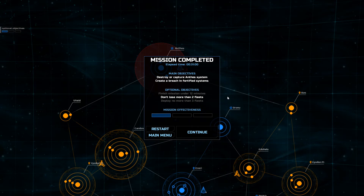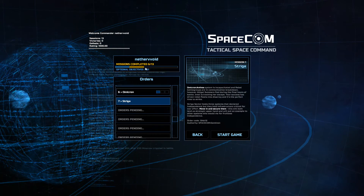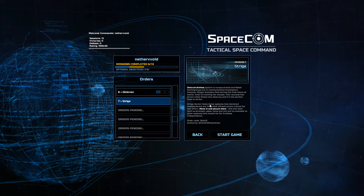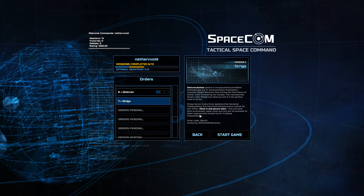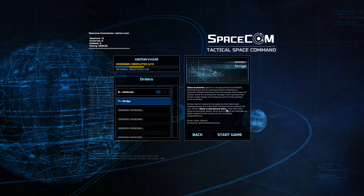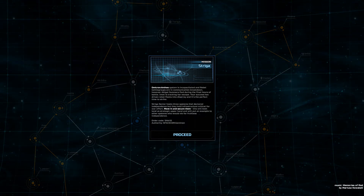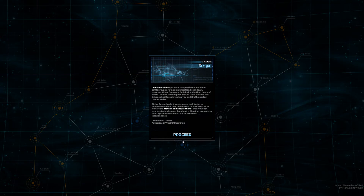I will be back when the next mission starts — for you guys it'll be instantaneous. It's been about a day for me. We're on the next mission here — looks like we're almost halfway. Stregia: the system is incapacitated and rebel battle groups are in communication breakdown. Abigal Summers fled during the final hours of the battle, intel's tracking her escape. Stregia Sector hosts three systems that declared independence but hold infrastructure critical for the war effort — move in and secure them. They're supposed to be at a strategic disadvantage. We've got about ten minutes left, then I'll be recording episode four.